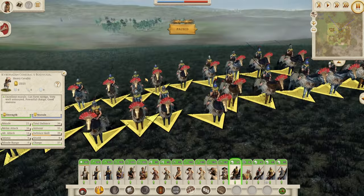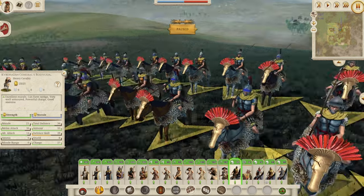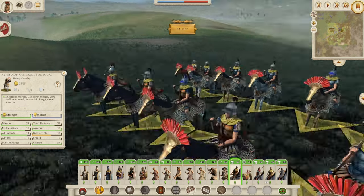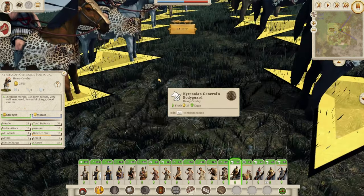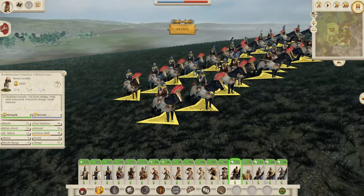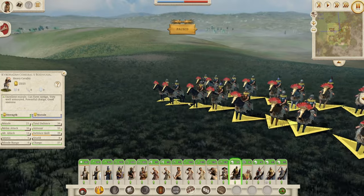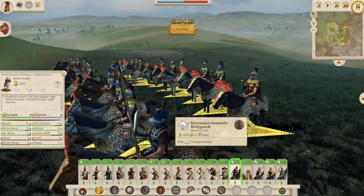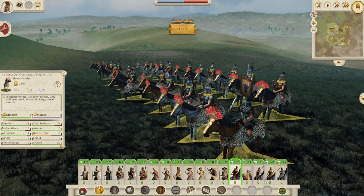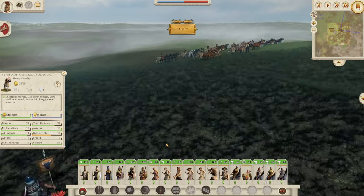Then finally we have the Kyrene general's bodyguard — very nice and mean looking with plumage and leopard skins on the horses. 34 defense, 15 of which is armor, so they won't die to missile fire quickly. 57 charge, 21 morale, 16 melee attack, and 14 alt attack. A fantastic bodyguard, as it should be.